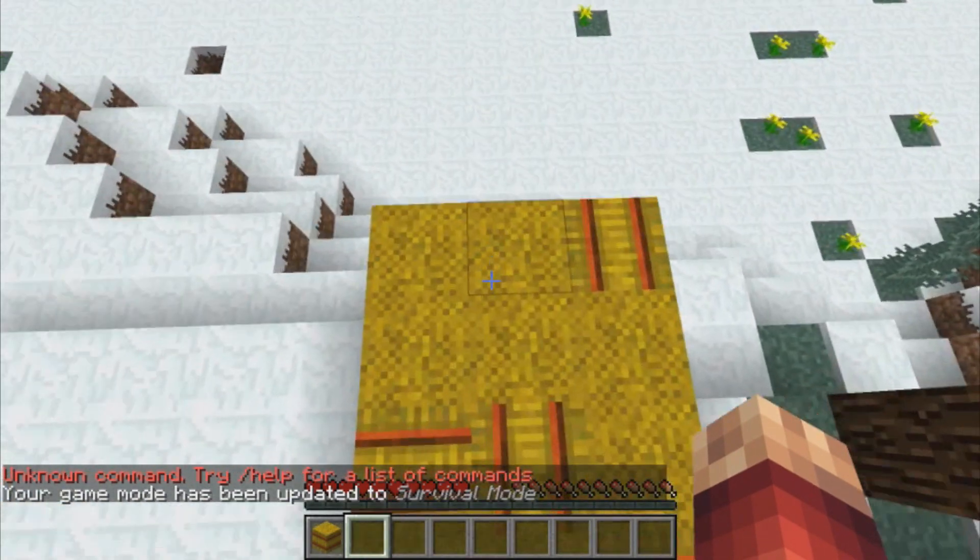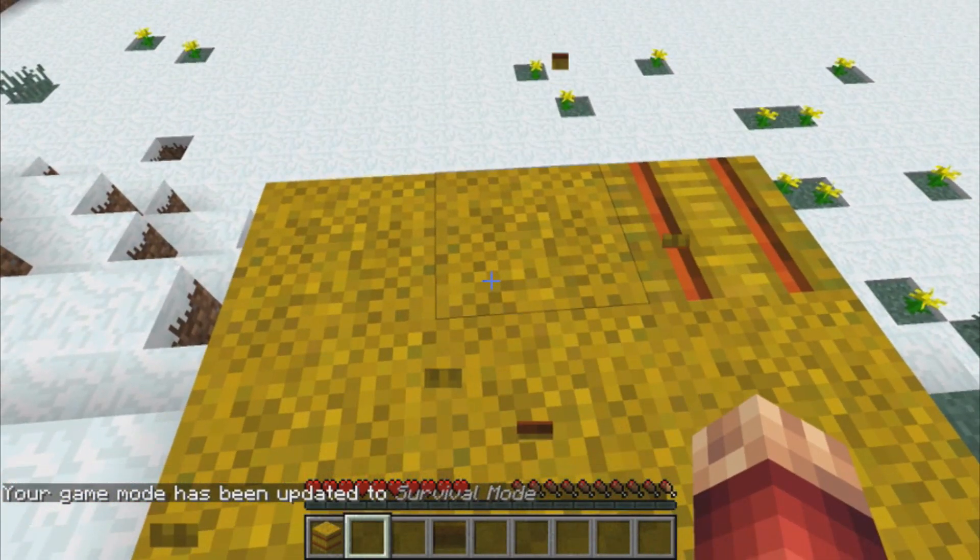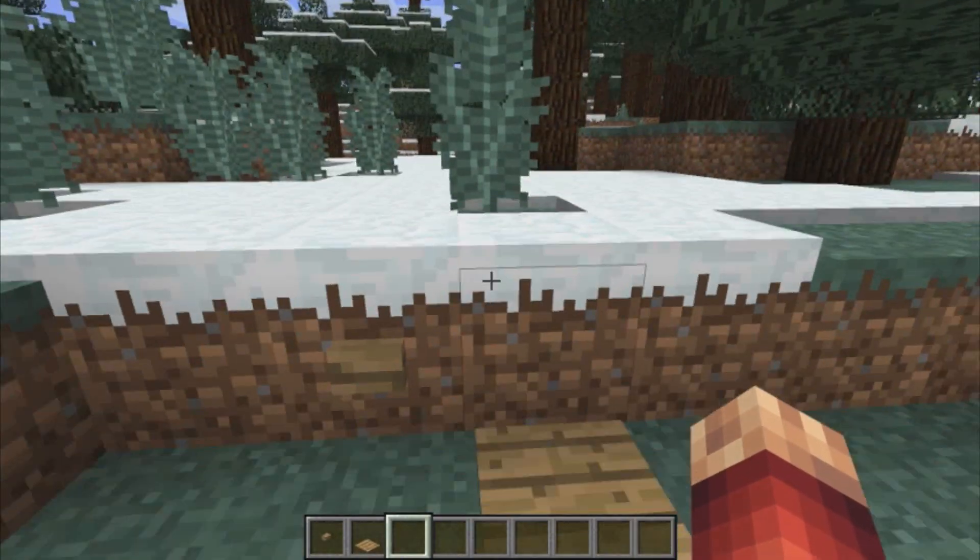Hay bales will now decrease your fall damage by 80%. Sounds in the game have had their sounds changed.